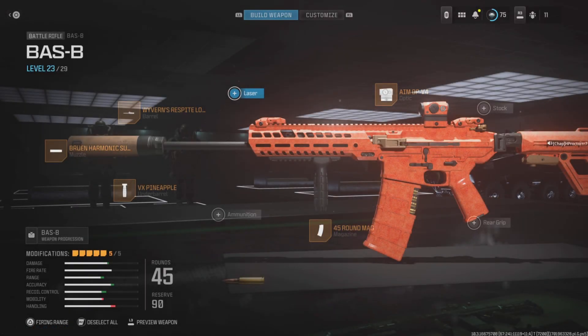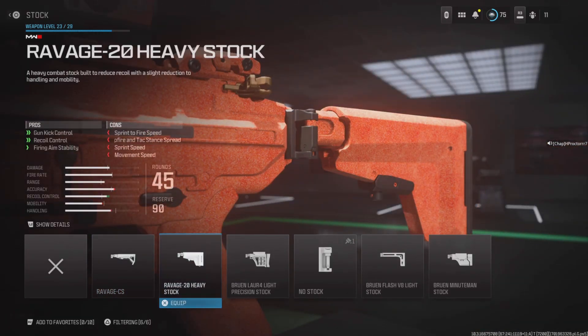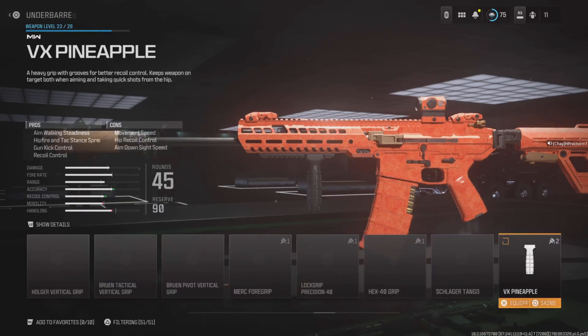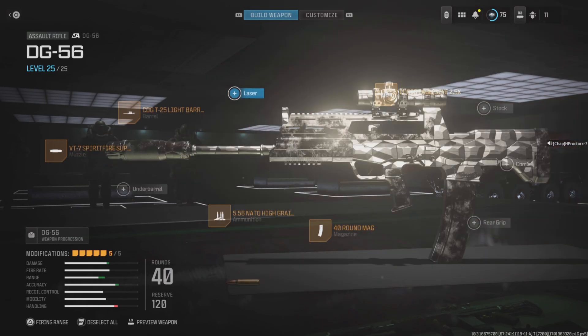Up first we have the BAS-B. This is built for close to mid-range — it absolutely slaps, really powerful. You can use it at longer ranges but the recoil is a little bit hard to balance out. You want to use the Bruen Harmonic Suppressor to stay off the map, the Wyvern's Respite long barrel, the VX Pineapple underbarrel, and the Aim OP V4 optic — though that's your choice. It's good for close to mid-range gunfights with the 45 round mag. You can also swap in the Ravage 20 Heavy Stock instead of the VX Pineapple underbarrel — they're pretty similar, but personally I prefer the VX Pineapple.